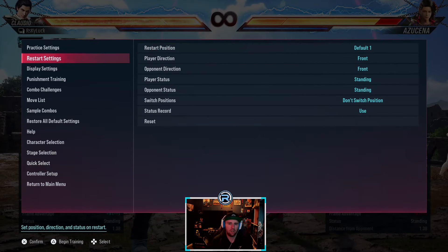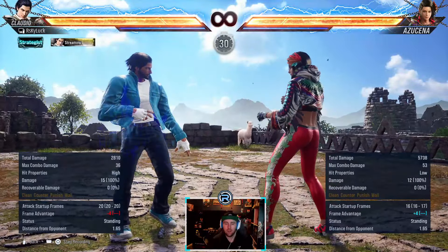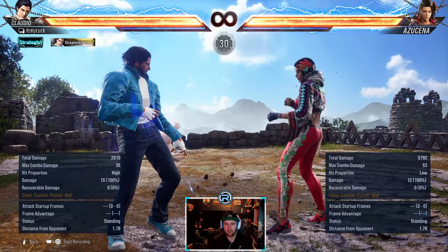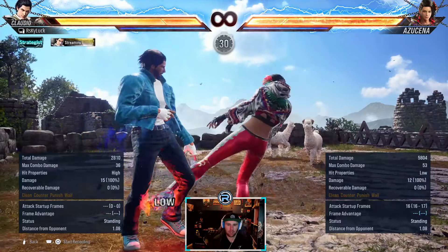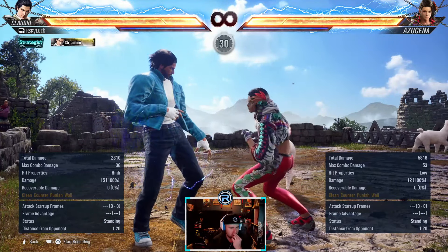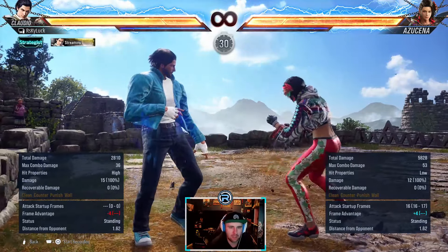I forgot to show you - down back 3 is plus four, and it showed down back 3-4. So down back 3 puts her in back turn on its own and it's plus four. You want to sidestep right duck - I believe sidestep right duck beats pretty much every option from here. If you get hit by this you want to sidestep right duck.